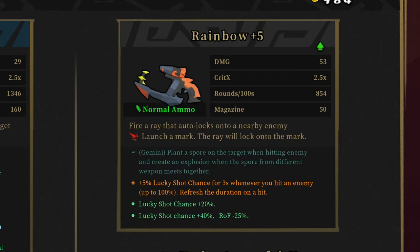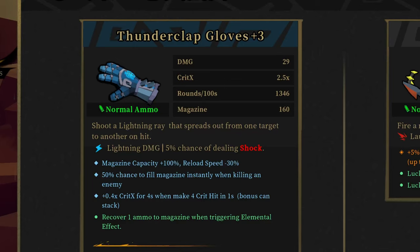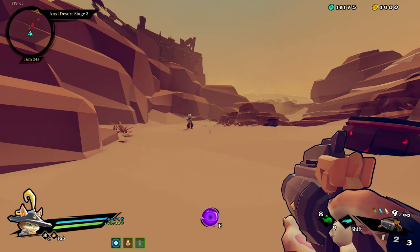Eighth, you'll always get a Gemini on a weapon that is either level 5 or already has 4 inscriptions, so maybe you can save some bucks.